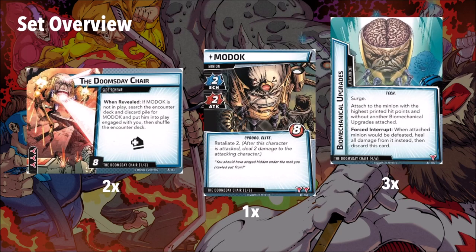So first, let's overview the set. There are two copies of the side scheme, the Doomsday Chair. When revealed, if MODOK is not in play, search the encounter deck and discard pile for MODOK and put him into play engaged with you, then shuffle the encounter deck. So this is going to tutor MODOK, and it has three boost icons — this is horrible. There are two of these, so even if you defeat the first one and defeat MODOK, he might come up again on the very next encounter card because there's a second tutor ready to bring him out. It's got eight threat — not eight per player, not three per player — which is actually really interesting threat scaling. I actually prefer this kind of threat scaling because unlike per-player threat scaling, in solo you're less likely to draw Doomsday Chair, but you're four times as likely to draw it in multiplayer. So if they had scaled this as three per player, it would have been really annoying in four player. That being said, eight threat is a lot to remove, so it's kind of frustrating.